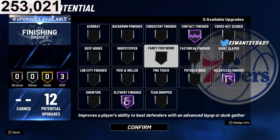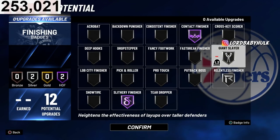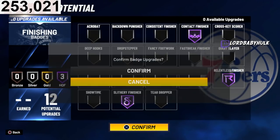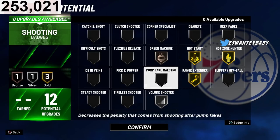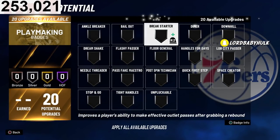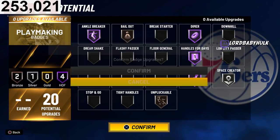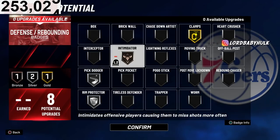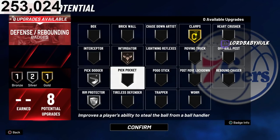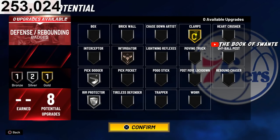You could rock something like this if you want straight contact dunks — all this hoopla. If you don't need Relentless on Hall of Fame, maybe silver will work. Test out Giant Slayer. I think this would be the best for 12 finishing badges. Rock something like this or like this — that's the best. For ankle breaker badges, you can have a lineup like this. I already explained it in the other build section. Clamps — yeah, a lineup with eight defensive badges would be cool. If you need Pick Dodger on gold, do something like this and you'll be cool.